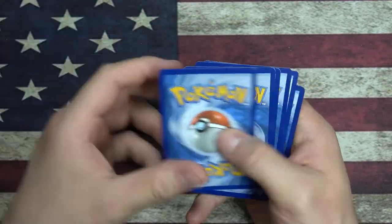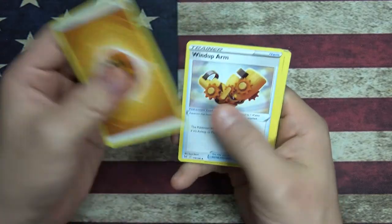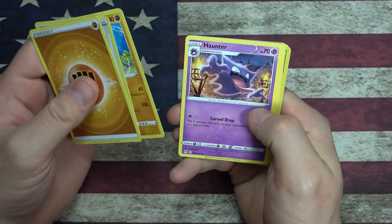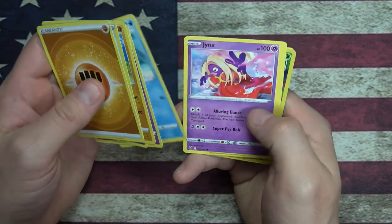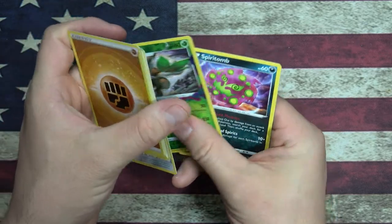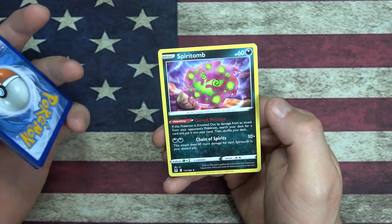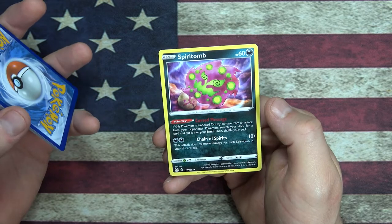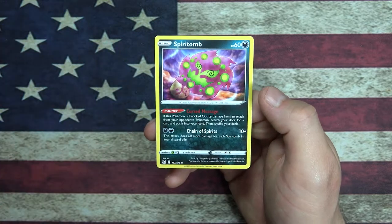Code card for you. Just going to keep going until I find something I haven't seen yet. Haunter. We got a Reverse Holo Shiftry and a Spiritomb - so it's a Spiritomb, a Forbidden Pokemon, with a Curse Message.